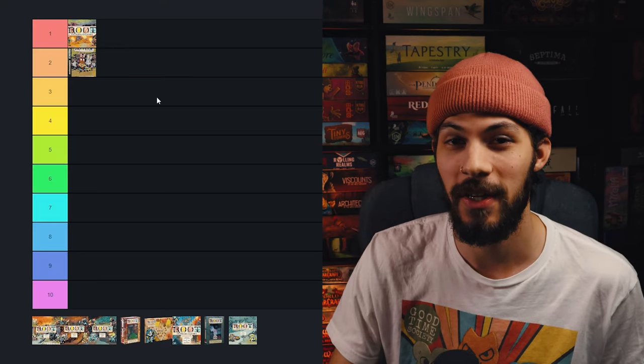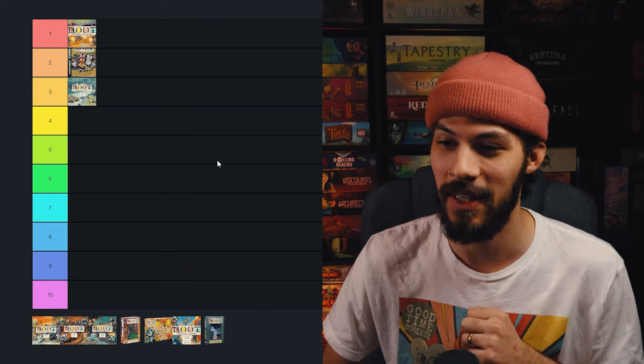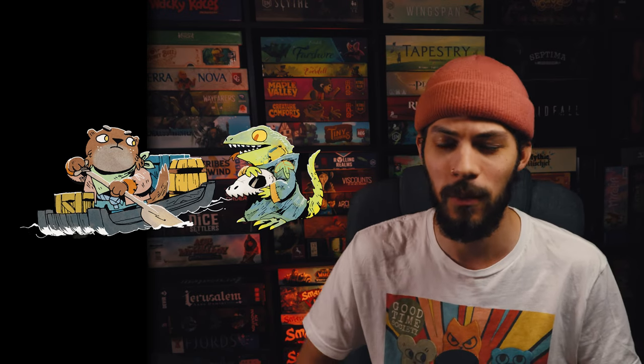The third expansion I recommend getting is the Riverfolk expansion. This comes with two factions: the Lizard Cult and the Riverfolk Company — both factions that I would deem a little bit more tricky to learn, but so, so worth it. I find them both very, very fun. It's good at this point to add a more complex faction like the Lizard Cult. They play differently with the revealing card mechanics — and actually the Underground Duchy already introduced you softly to that mechanic, so the Lizard Cult builds on that while also being super bizarre.